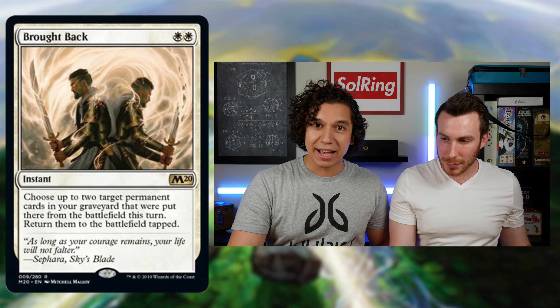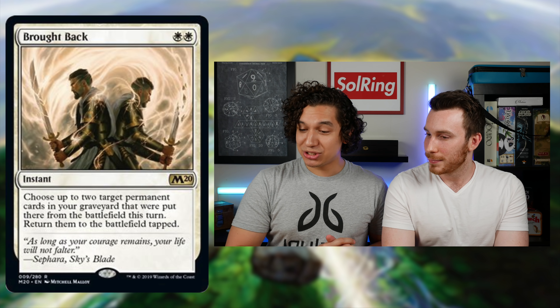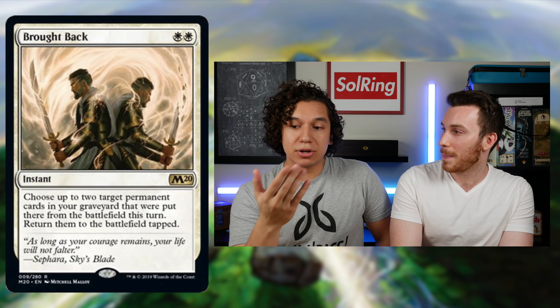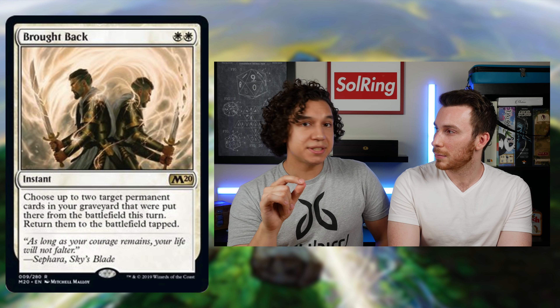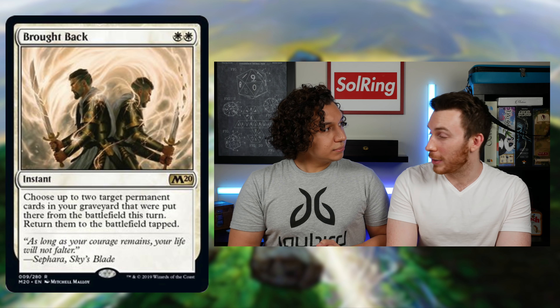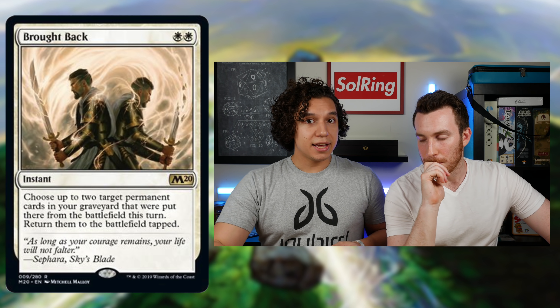Brought Back — two white, instant speed. Choose up to two target permanent cards in your graveyard that were put there from the battlefield this turn, and return them to the battlefield tapped. Tishar would really enjoy this as protection for combo pieces. We play out a lot of sack engines, and we can even bring back a fetch land for ramp. It's any permanent, which makes it really, really powerful.